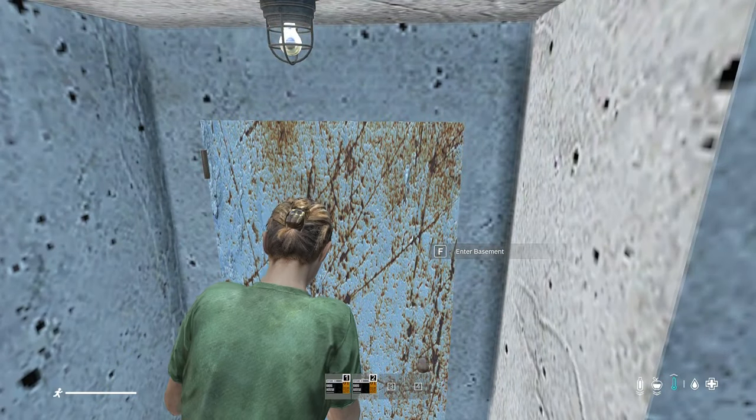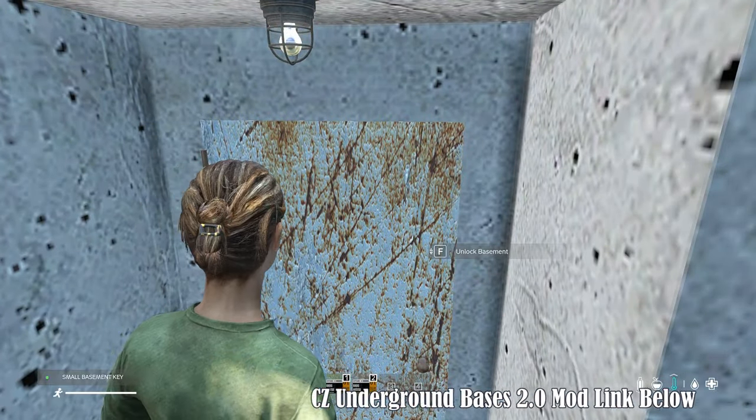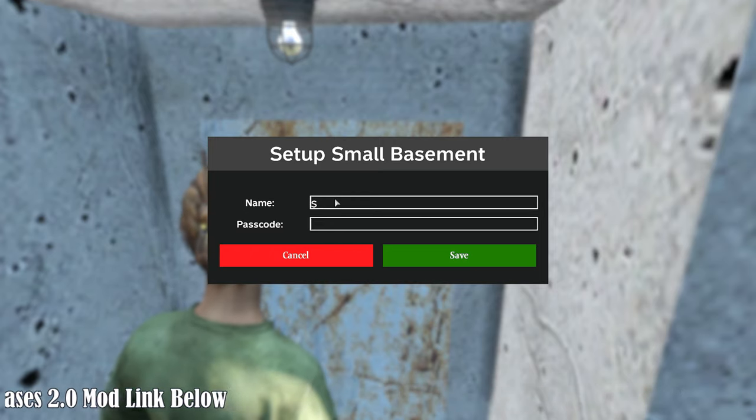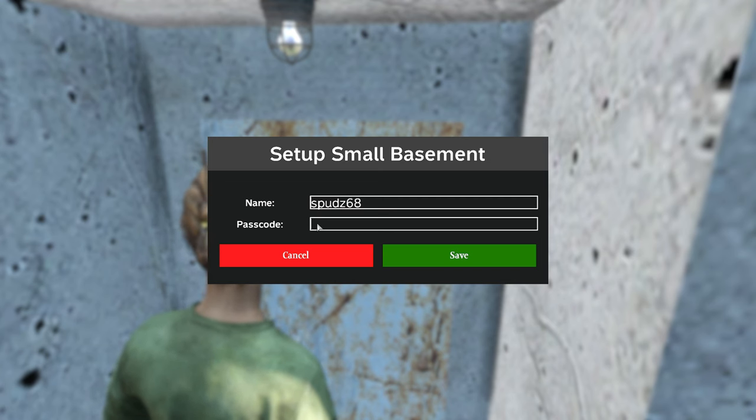Get ready for CZ Underground Bases 2.0, the ultimate upgrade to our basement adventures. Now you can create your very own underground haven using a keycard. Want to explore someone else's basement? Just crack the PIN code set by the owner and you're in.